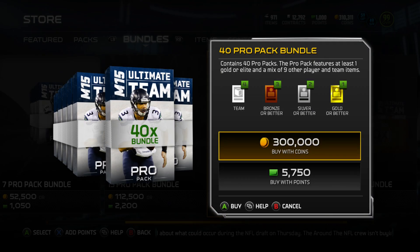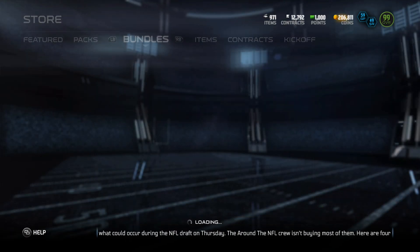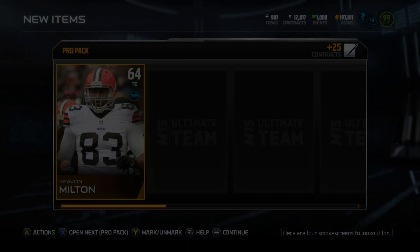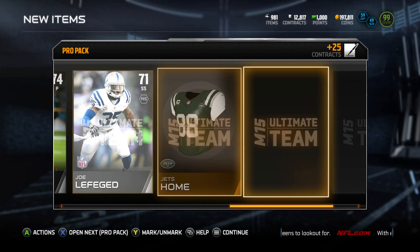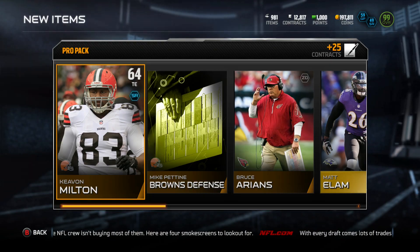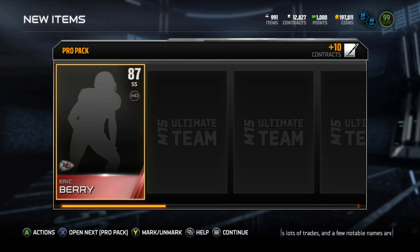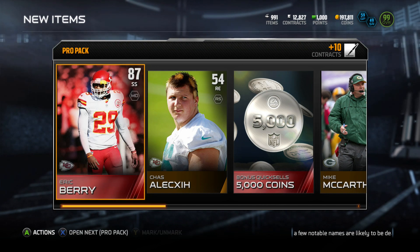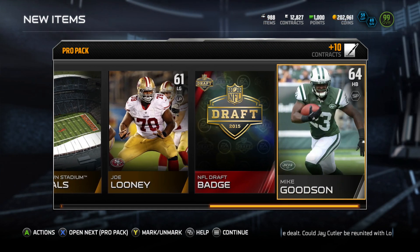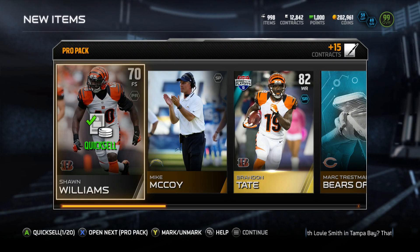That wasn't really the best All Pro pack, so I'm gonna go ahead and buy a fourth 15-pack bundle with coins. Maybe we can get lucky — I really want to get my hands on this Maurice Jones Drew. I don't want to buy him, so if I could pull him that would be absolutely epic. Smash that like button if you want to see more pack openings, and let me know in the comments if you pulled a Maurice Jones Drew today.